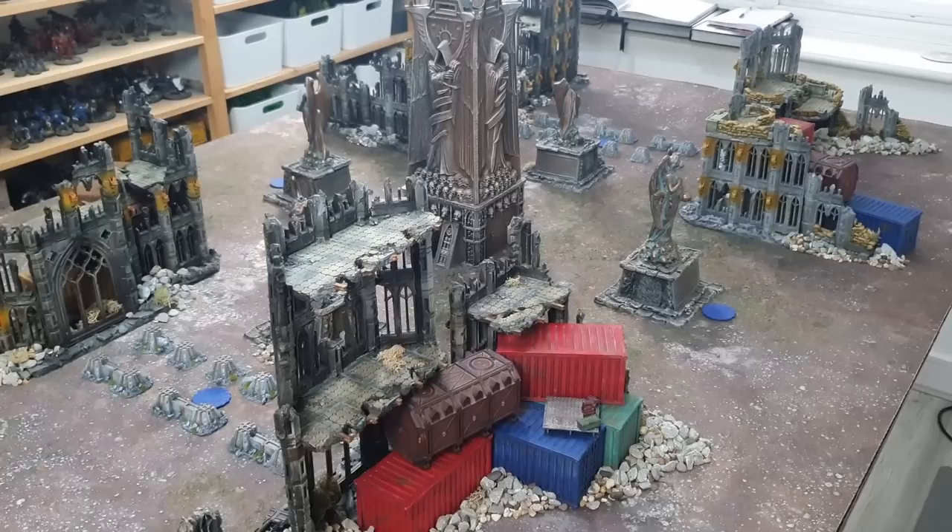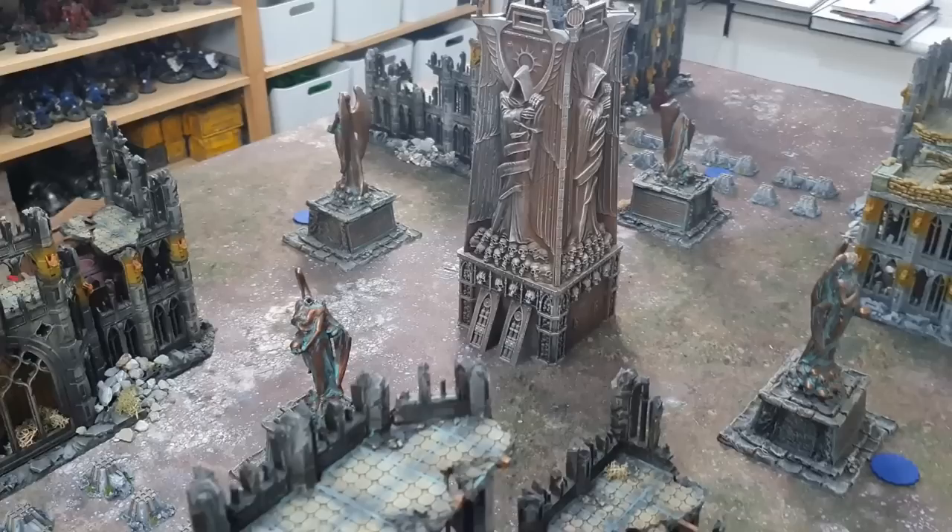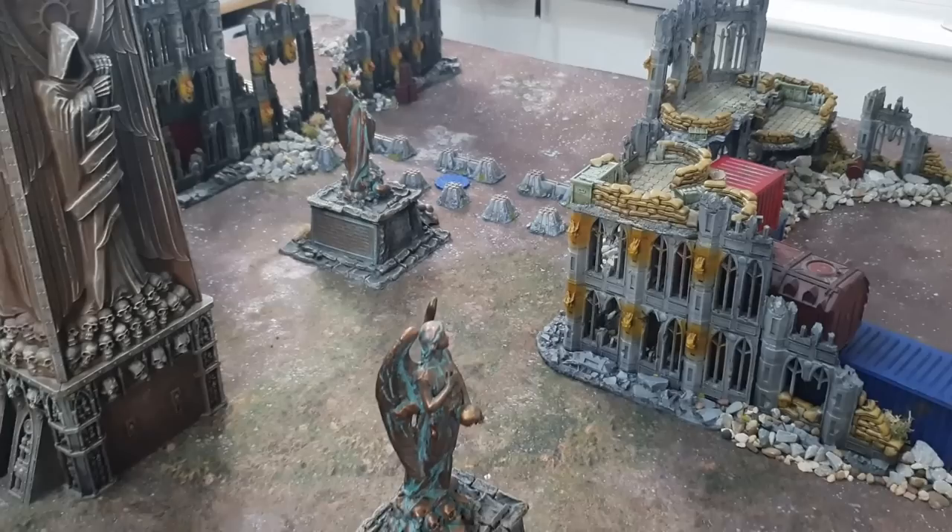Big shout out to the scenery — we've got a Battlemat from urbanmats.com, and all the gorgeous scenery you see: the statues, buildings, and tank traps are from marchofwar.co.uk. Say hi, James from marchofwar.co.uk! Welcome back.